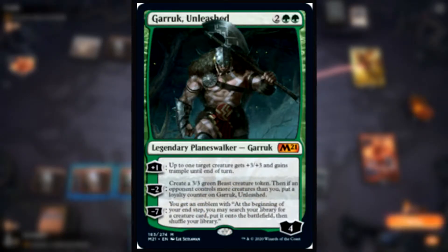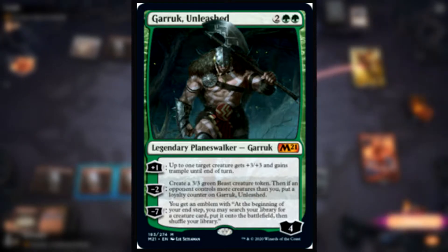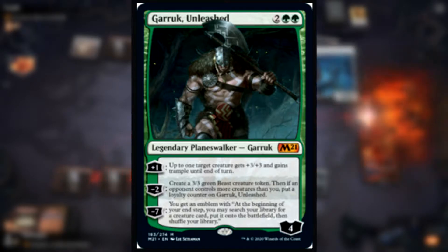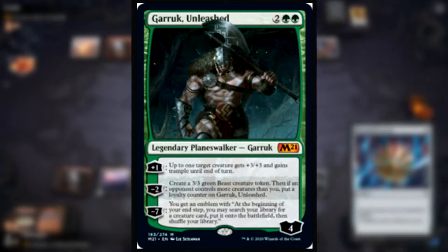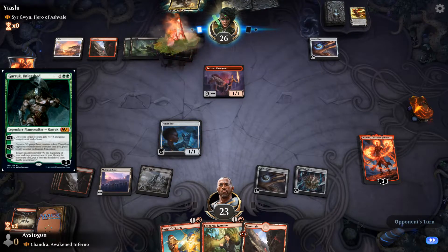Next up we have our new favorite Planeswalker, Garruk Unleashed — 2 green green, Legendary Planeswalker. Plus 1: up to 1 target creature gets +3/+3 and gains Trample until end of turn. Minus 2: create a 3/3 green Beast creature token, then if an opponent controls more creatures than you, put a loyalty counter on Garruk Unleashed. Minus 7: get an emblem — at the beginning of your upkeep, you may search your library for a creature, put it onto the battlefield, then shuffle your library.